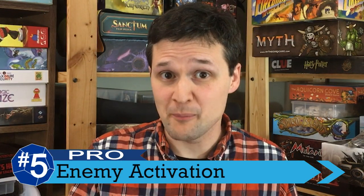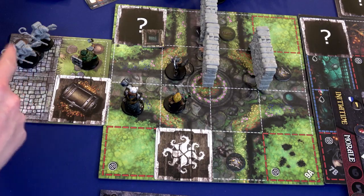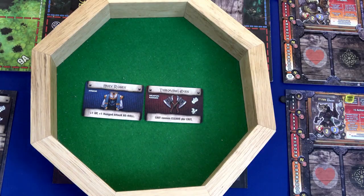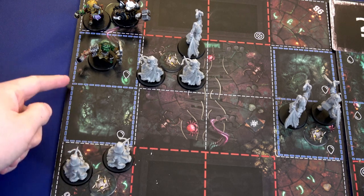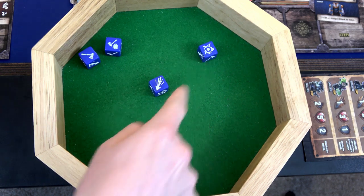My number five leans pro for me, but it might leave some heavier gamers wanting, and that's how the enemies activate in the game. Enemy turns couldn't be simpler in Wander. When a group of enemies activate, they either attack someone that they can attack, or they move generally a single space and then try to attack. Their attacks have a set damage value, so the only ones that have to roll are the players to defend. Another cool design choice — something I don't think I've ever seen before — is that when multiple enemies of the same type attack the same character, they combine all their damage into one single tough-to-defend attack. That has really cool ramifications for your tactical choices, so even though the enemy AI is basic, there's more going on than it might seem.